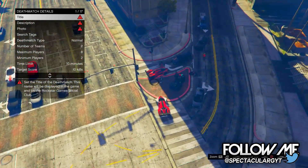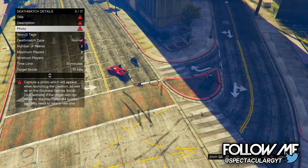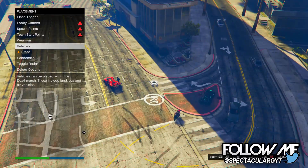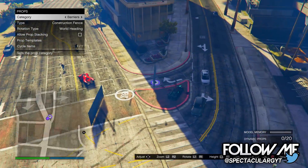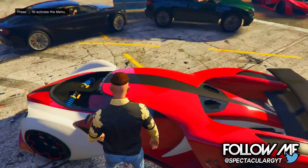As you can see, I teleported to where I was originally and I can see all of my friends that were in my session. You can open up the creator and start spawning objects, and you can also change your view so you can see your character as well. It's a pretty awesome glitch to do.